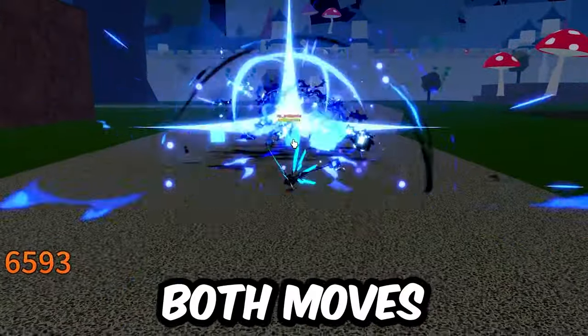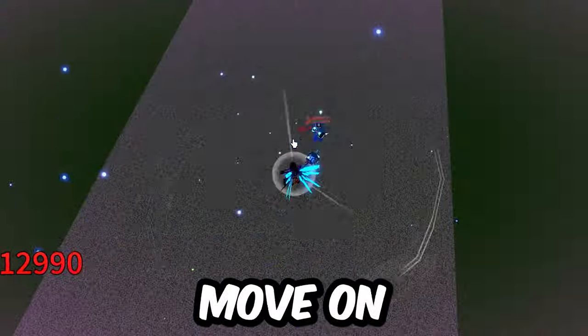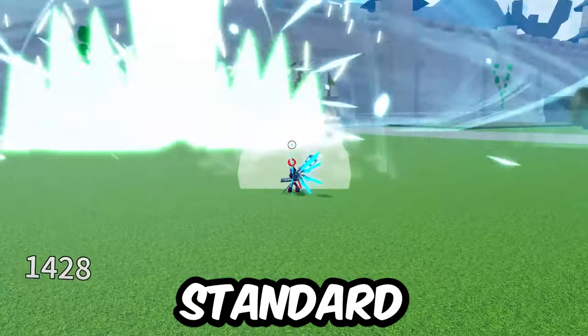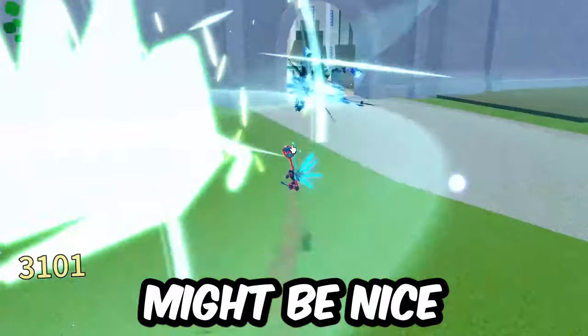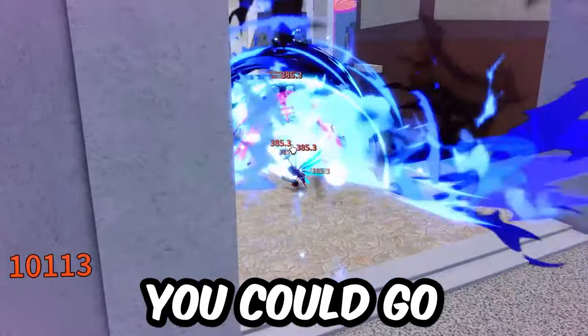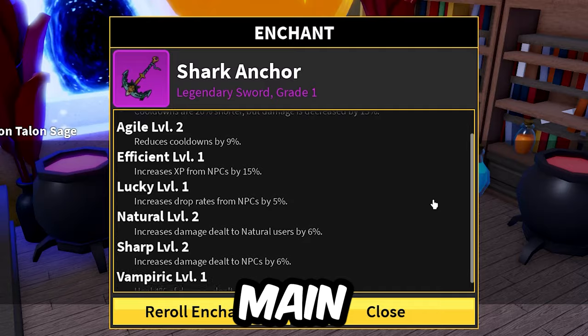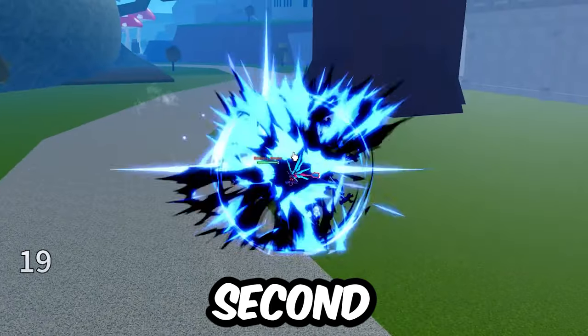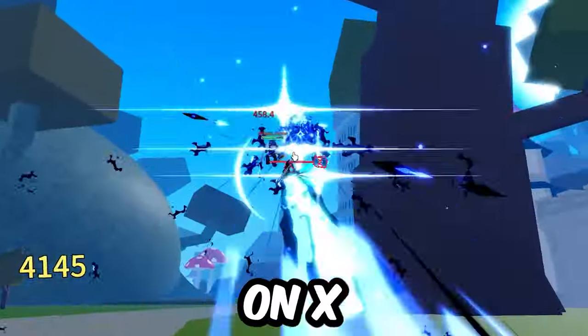We have a lot of combo potential with both moves, but before we dive into combos, let's move on to enchantments. As a gun main, Strong Grip has been very solid. Foxlamp is the new standard for combo starters, so cooldown reduction might be nice, but I like extra damage. You could go Unreal if you prefer the shorter cooldown as a Blox Fruits or gun main, but remember you're sacrificing about 2,000 damage for a 2.8-second cooldown reduction at most on X.